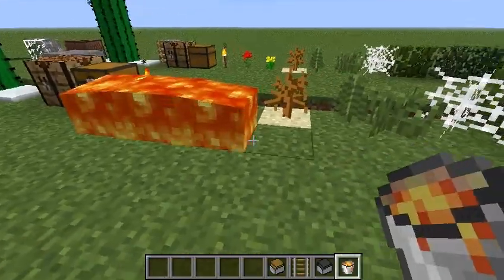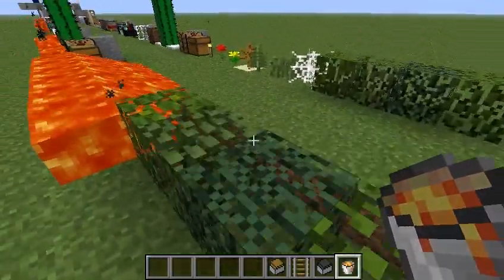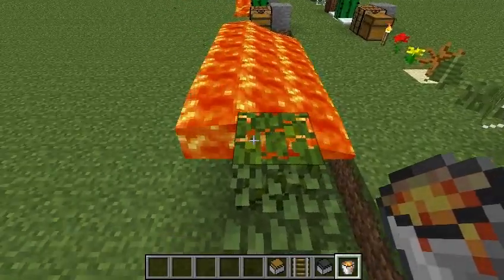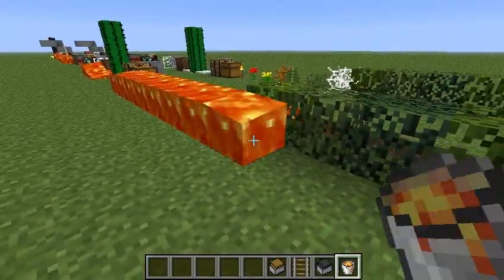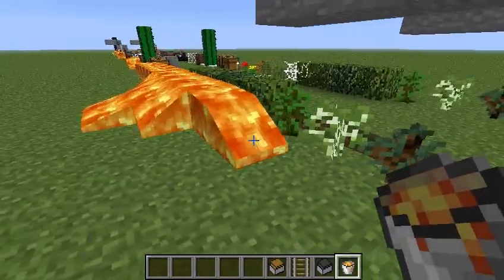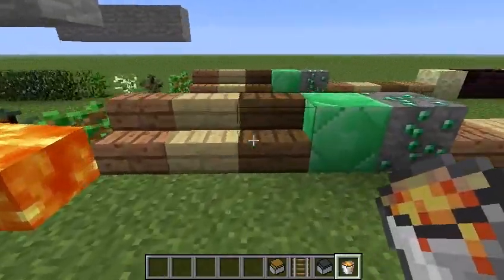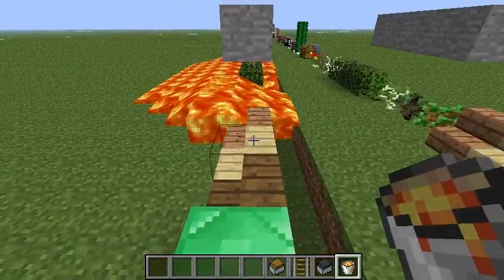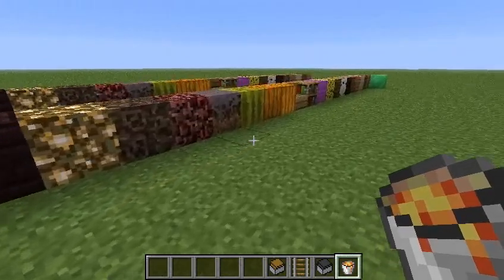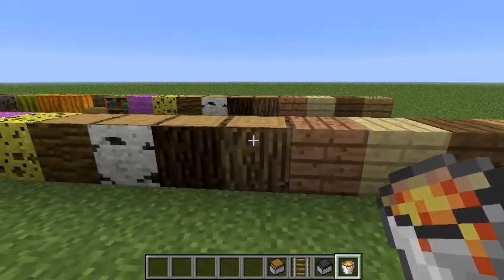Let's talk about washed away. These things are going to get washed away, I suspect. Yep, so those all get washed away. And you'll notice the foliage doesn't wash away — it's just going to eventually burn. The saplings, they get washed away. And the rest of this stuff eventually just burns, it doesn't get washed away. So that's about it. Hope you enjoyed it. Bye.